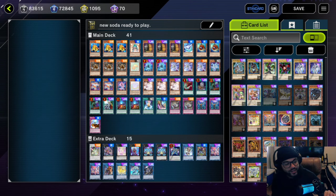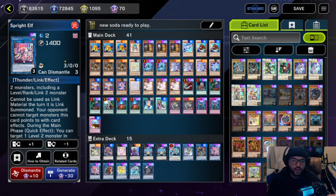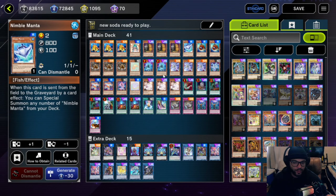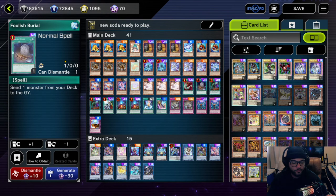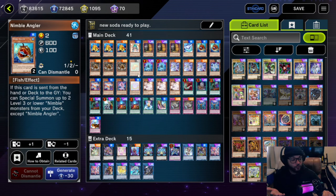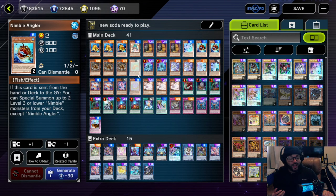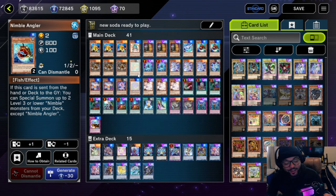For you guys today I have this new combo line that I haven't seen anybody else do. Basically, people have been going to Sprint first before going into Sprite Elf, and I think that's a mistake. I also added a Nimble Manta for an extra Nimble monster. I'm going to show you how to get a bunch of value — this thing is not once per turn. You can do this twice in one turn. I hope you guys enjoy the content. If you do, please leave a like, share, comment, and subscribe.